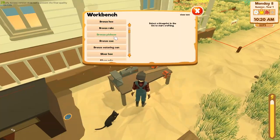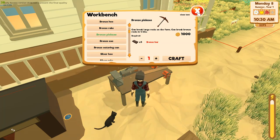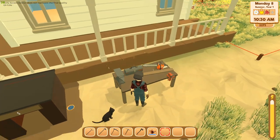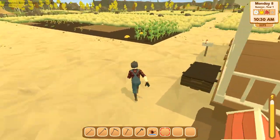Right-click on that and we're gonna go to bronze pickaxe. That's the next thing you need — five bronze bars and a thousand gold. I'm not sure why you need the gold, it's a bit odd, but anyways, because you're making it yourself.